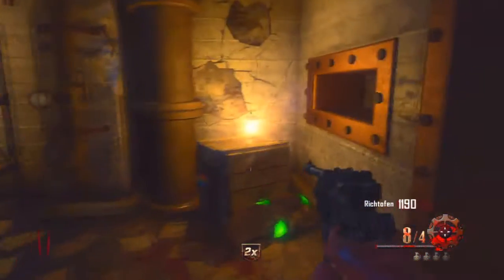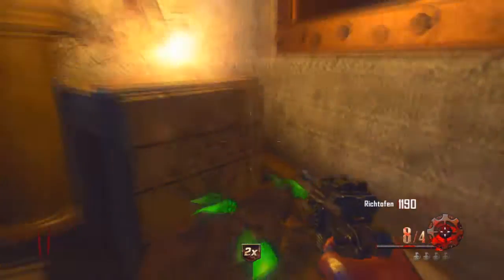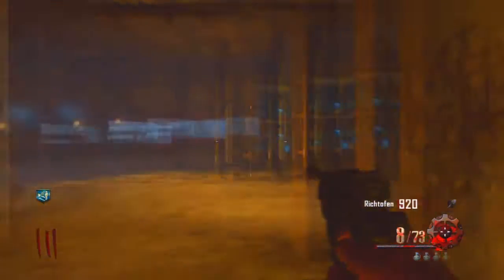Hey, what is up guys. I'm going to show you how to get the Easter egg song. For the first thing, you're going to need to go to the spawn, go up the stairs, and you're going to find this green thing on the ground.